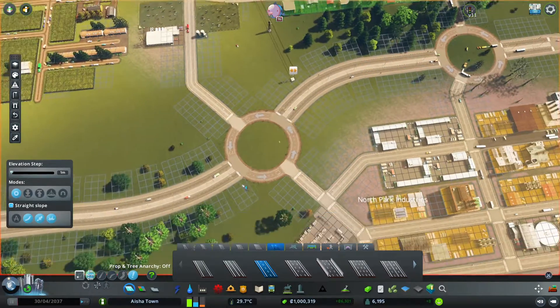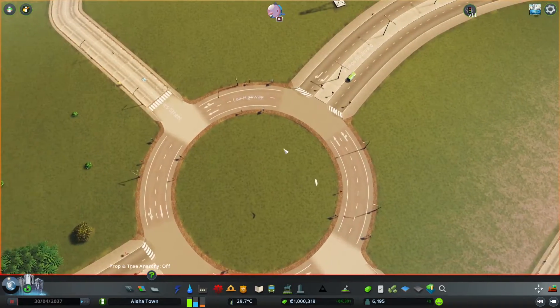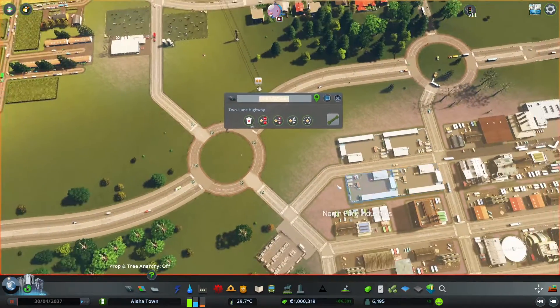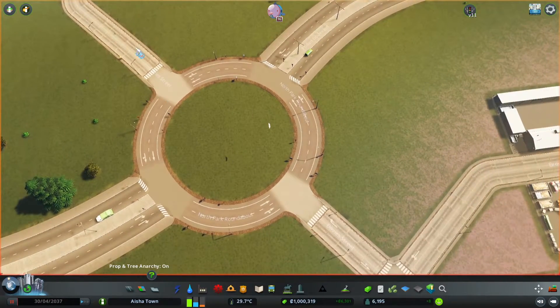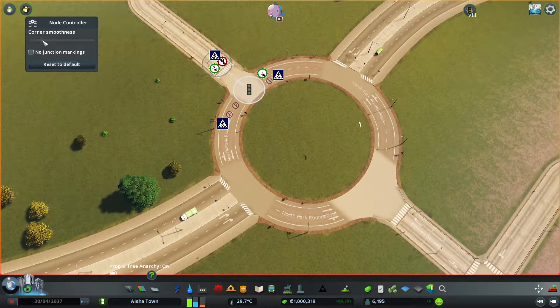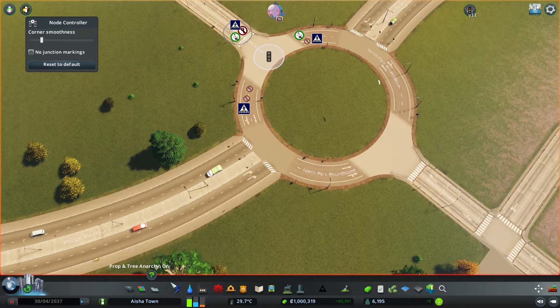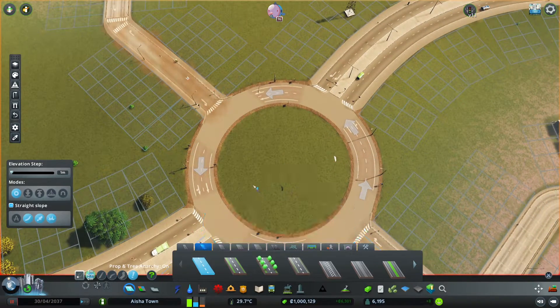The only issue is the road name — you can change it to something like 'North Park Roundabout' or whatever you want to call it. Either way, we had a smoothing of 20 here and I think it should work out. There are different road colors visible as you can see. We could change this one here and this one here, and that way it should look slightly better.